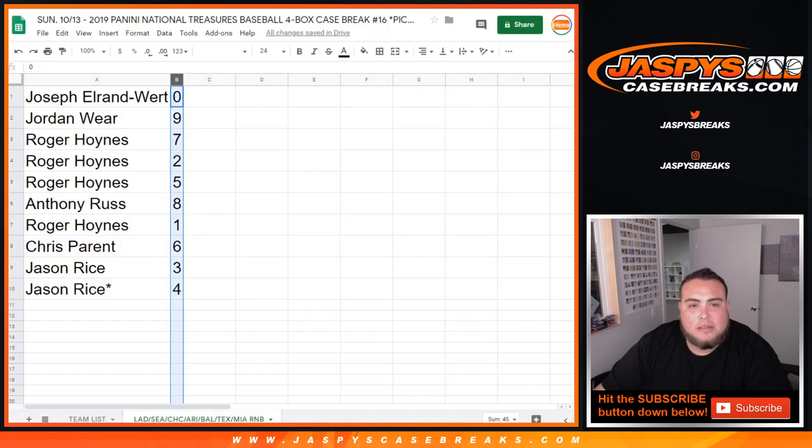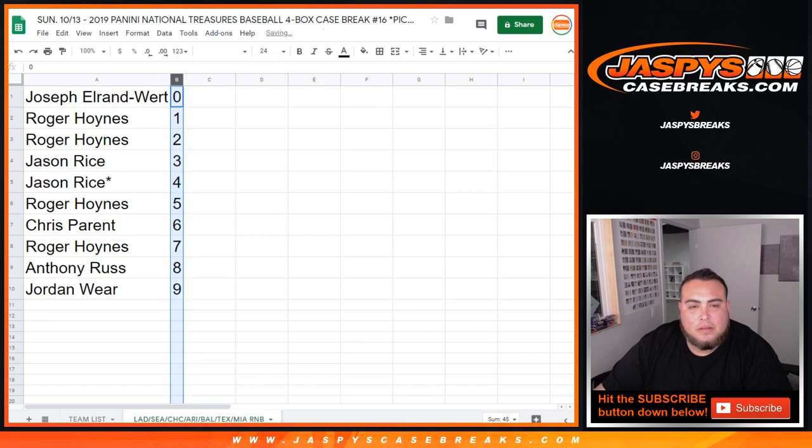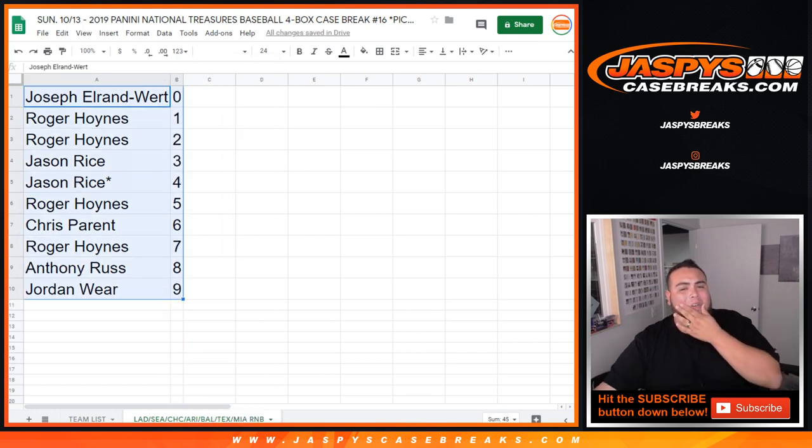I'll give you guys some time. Actually, trade when they're closed. I don't think the platform actually allows you to trade these numbers. So in a separate video, guys, we'll be doing the case break of National Treasures Baseball number 16. Appreciate it — thank you, thank you, thank you.